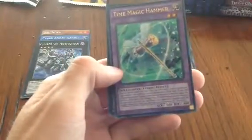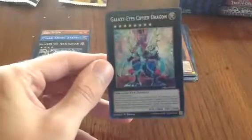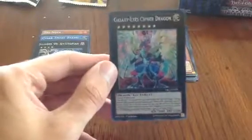Next pack: we have Raw Discipline and Mount of the Bound Creator — nice. Mirror Force Dragon, Time Magic Hammer — that's also new. And yes — Galaxy-Eyes Sabre Dragon! That's the card I really wanted from this box. If you're a big fan of Galaxy-Eyes and Xyz monsters, this is a must-have. It's definitely one of the best cards in here, along with Number 98 Antitopian.